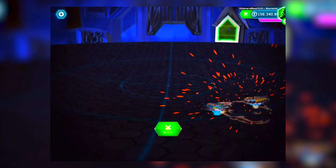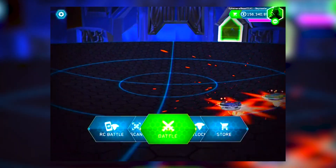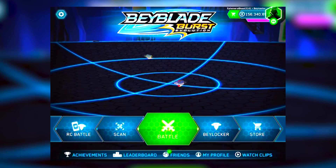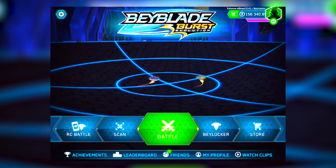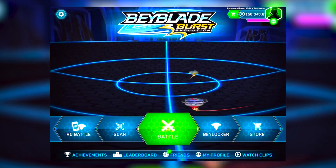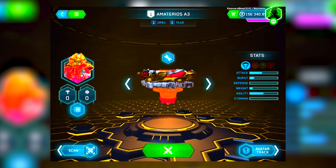I don't know if I should buy this if something else happens. For a second there, I thought they're going to add more bays. No. Amaterios A3 is just unlocked — that's it. So you don't need a code, you just buy it like anyone else. I guess it's the only one there. That's very interesting.